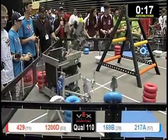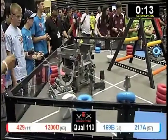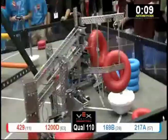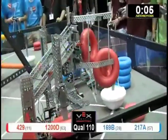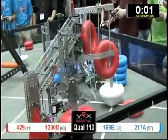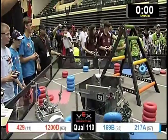All four robots moving in autonomous mode. Thunder Chicken's playing some defense. 1200D snatching up a fistful of tubes — nowhere to put them. Looks like we've got a decision for Blue. In autonomous mode, Red is still touching their tube as autonomous ends. Teleop in 3, 2, 1, go.